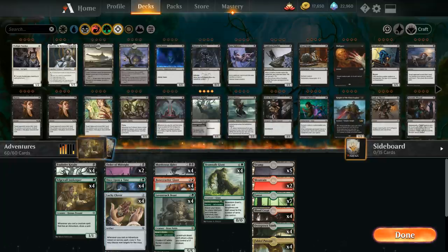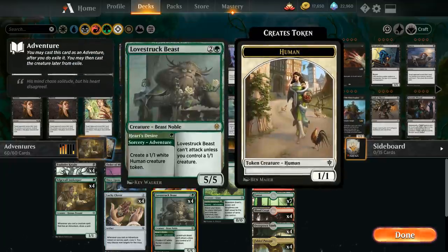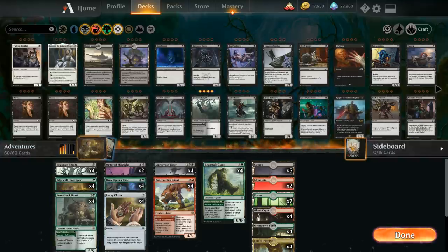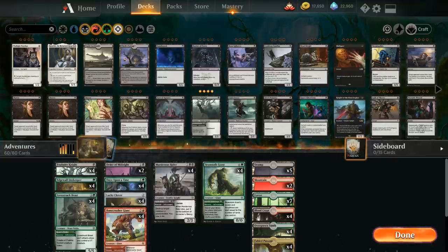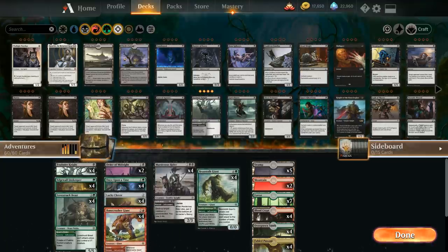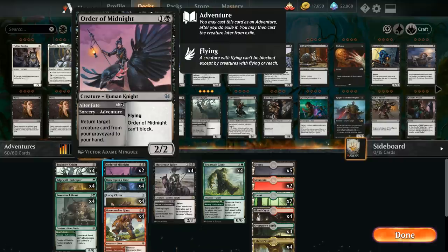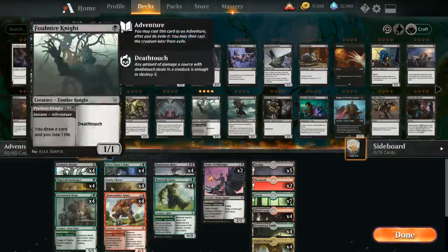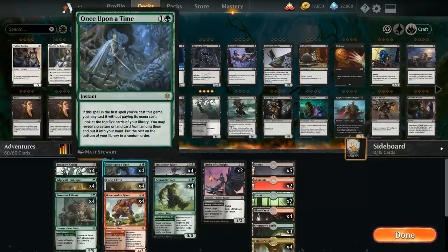Taking a look at the rest of the deck sorted by curve, it looks a little different since Lovestruck Beast is kind of a one-drop since we want to use the adventure first. Bonecrusher Giant is more of a two-drop, Beanstalk Giant counts more as a three-drop, and Order of Midnight we're often casting later in the game. Once Upon a Time is sometimes cast for free.